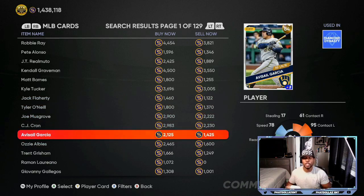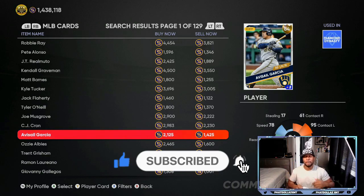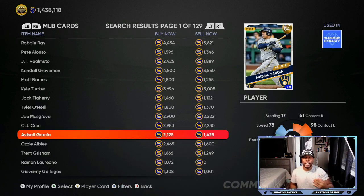Today we're going to be going over silvers and golds that have the most potential to make you a lot of profit. If you want to make a lot of stubs, make sure that you are subscribed to this channel with your notifications on. We're going to be going over silvers with the potential to go up to gold, and golds that have the potential to go up to diamond. First off, we're going to start with who you should be keeping your eye on over the past 7 to 10 games.